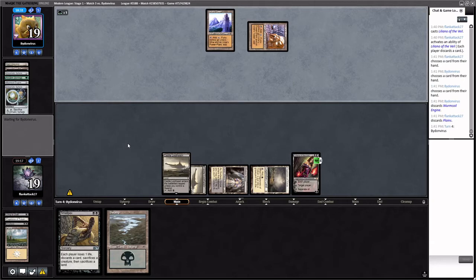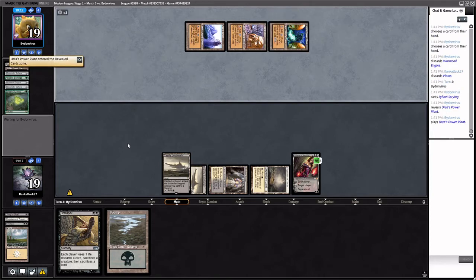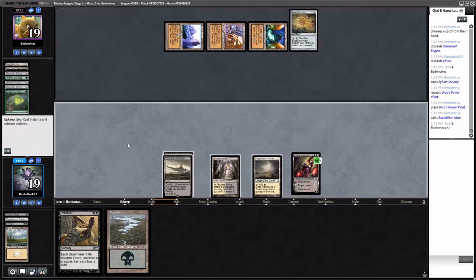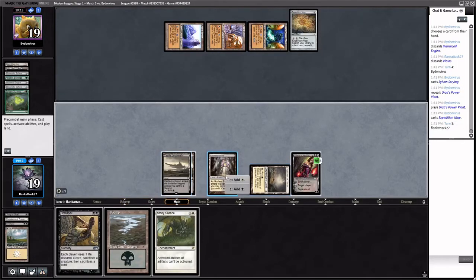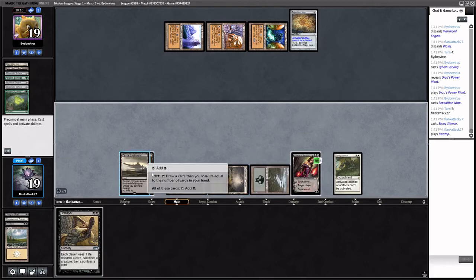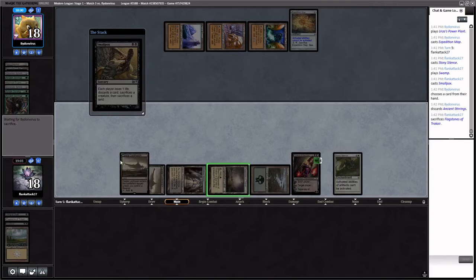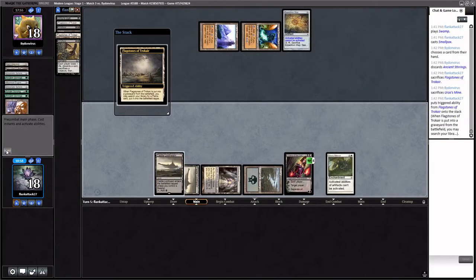Next turn we can do it again depending on what they play. They have a Mine this time, so we'll Smallpox again — play Flagstones. I accidentally clicked the wrong card — meant to play something else, so we might just get Troned. Please no Tron. It's not going to be a scary Tron — actually this worked out well even though it wasn't my intention. We played it in that order and it actually worked out — they only have two mana. They have Expedition Map — they're going to try to reassemble Tron. But wait — Stony Silence plus Swamp, Smallpox. The Stony Silence is probably the perfect draw.